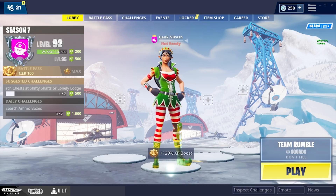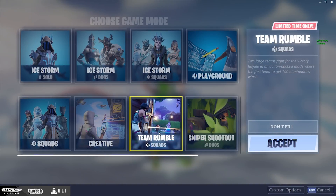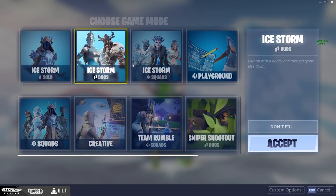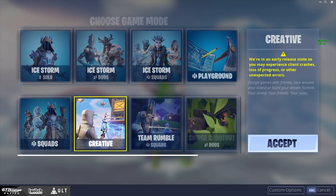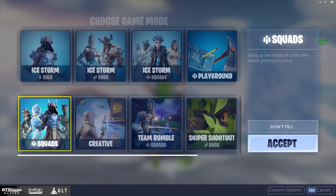This is also where you can choose your game mode. Right now my game is on team rumble, but there's ice storm solos, duos, and squads, as well as playground, creative mode, and normal squads, so you can choose your different game modes.